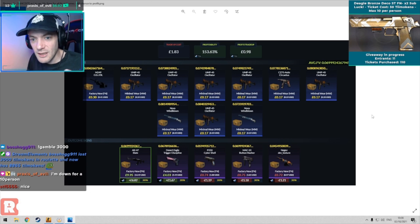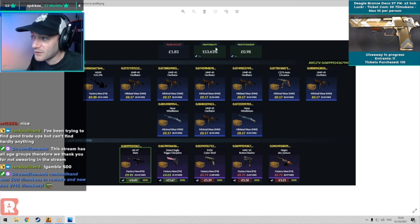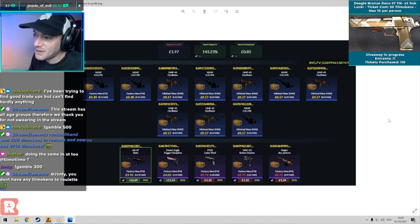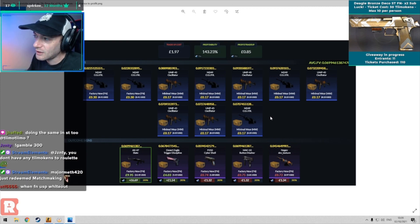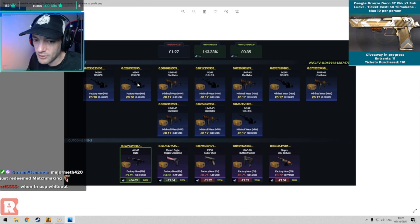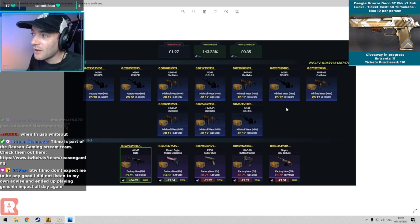I wanted to look at the difference between profitability and floats with trade-ups today. With one factory new and nine minimal wears, that gets us 153% profitability, using the floats to get everything into factory new. If you change this to a 2-8, you have to make the floats slightly worse on the factory news, and you can get away with slightly worse floats on the minimal wears - that puts you at 143% profitability. You lose about 10% off your profitability and you're spending an extra 14p.